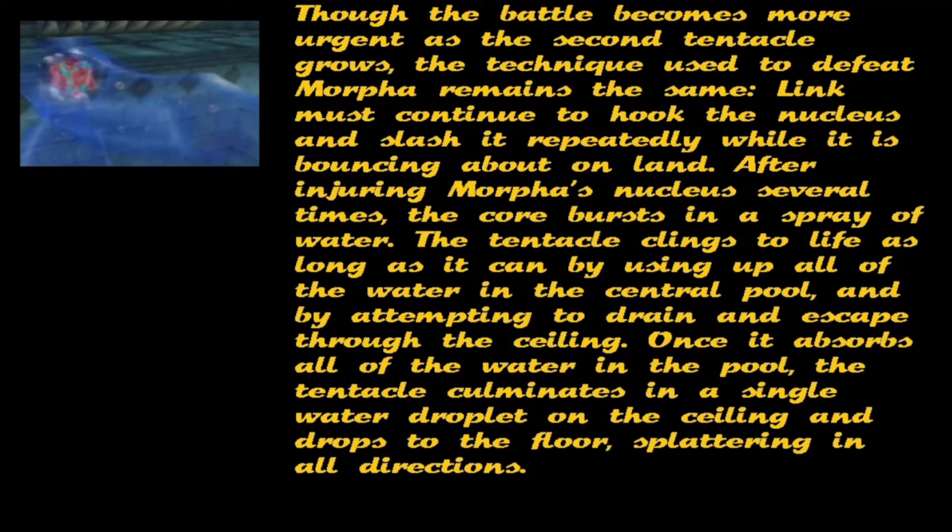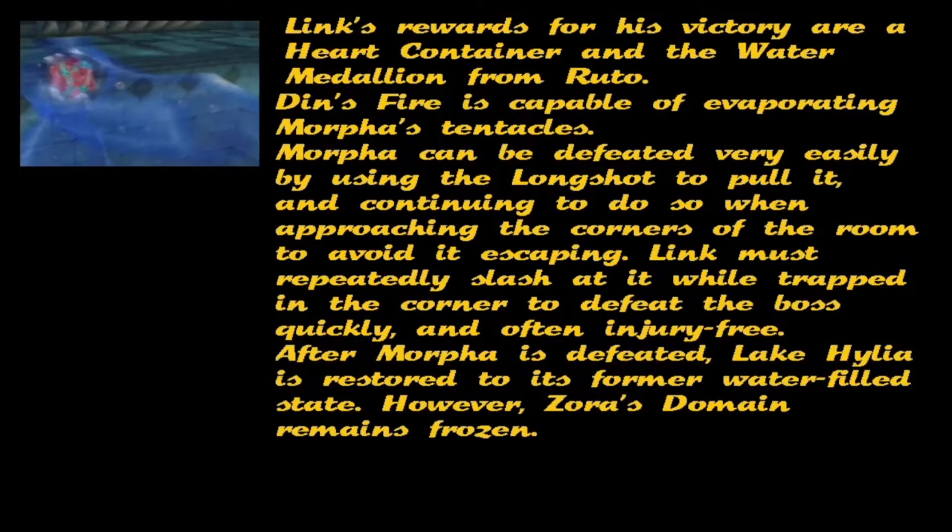After injuring Morpher's nucleus several times, the core bursts into a spray of water. The tentacle clings to life as long as it can by using all of the water in the central pool and by attempting to drain and escape through the ceiling. Once it absorbs all of the water in the pool, the tentacle culminates in a single water droplet on the ceiling and drops to the floor, splattering in all directions. Link's rewards for his victory are a heart container and the water medallion from Ruto.